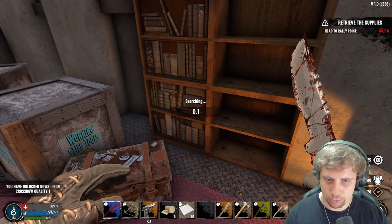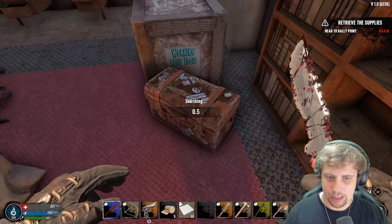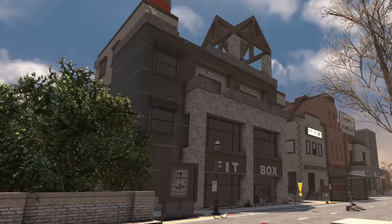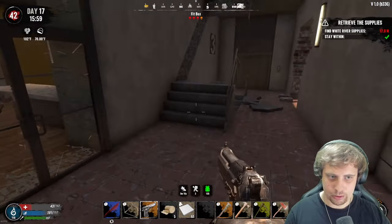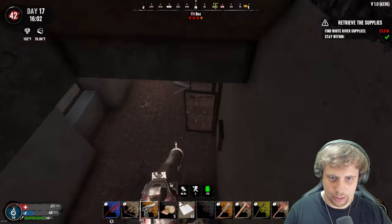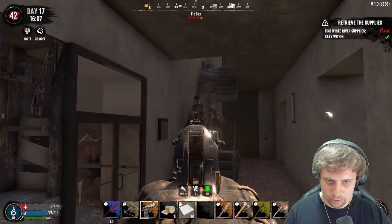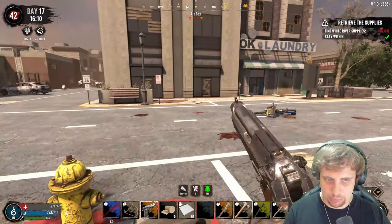We can now craft a crossbow quality level one — I like that a lot. Minibike oil and gas — I can make a minibike now. Leveled up. There's some good stuff in here. Found the supplies but I might get trapped in here. Three ferals right here — oh god. Tried to go up there but it didn't work. Come on down. There we go.